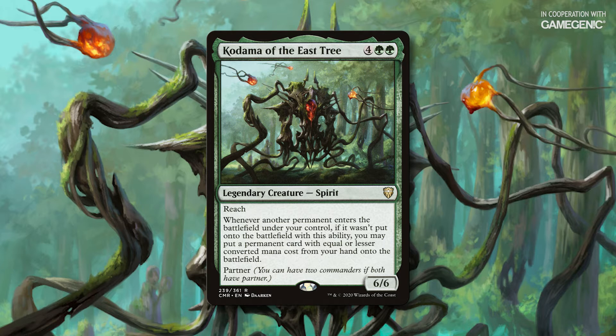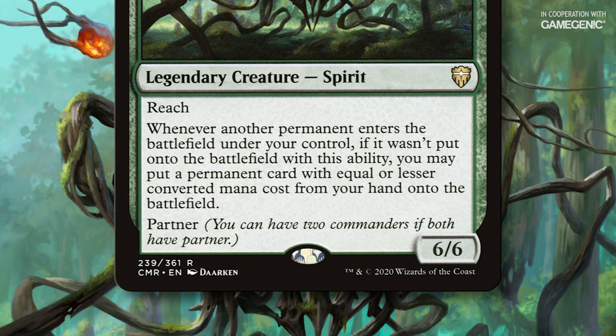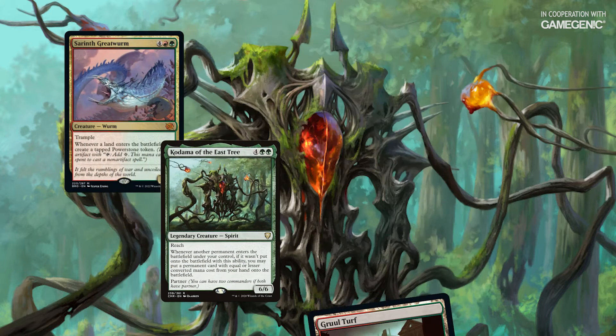Kodama is a 6/6 Spirit with Reach for 4 Green Green that reads: Whenever another permanent enters the battlefield under your control, if it wasn't put onto the battlefield with this ability, you may put a permanent card with equal or lesser mana value from your hand onto the battlefield. Here's how it works.